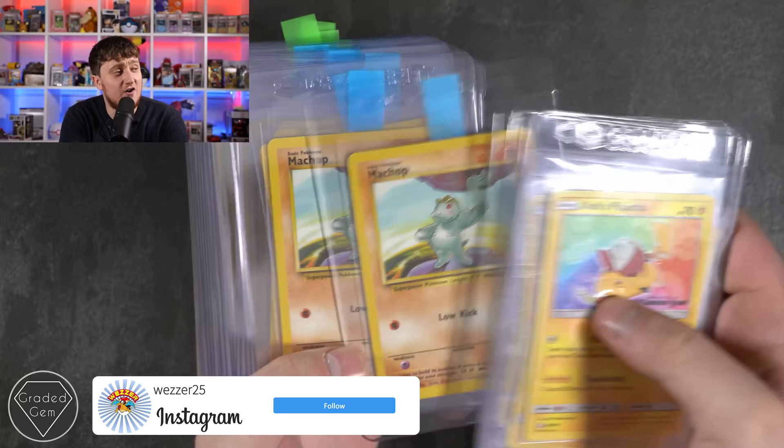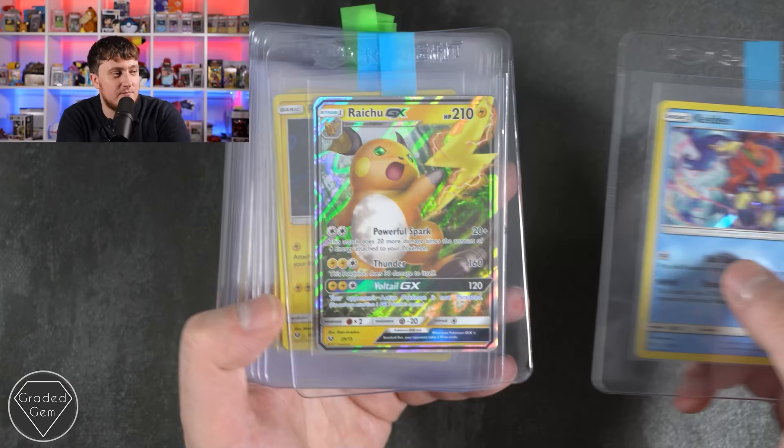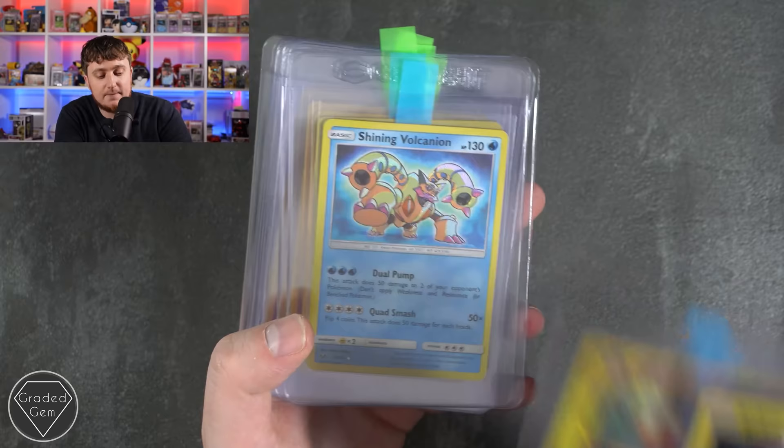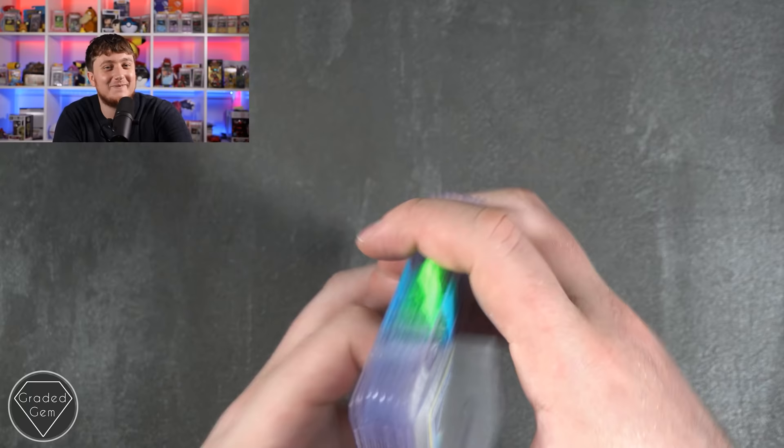Kevin, Weser25 from Instagram, up next. We're going to start off with loads of Ash Pikachus, then a load of Machamps for some reason, Charmeleon, Bulbasaur, Squirtle, Bulbasaur again, Keldeo from Shining Legends, Raichu GX, Raikou — I'm not a big fan of Raikou overall but this artwork is pretty good — Slowking. Then we've got a Shining Volcanion, Shining Jirachi, Mew Blackstar promos for days. Genuinely wow. Thank you, Weser25 on Instagram.